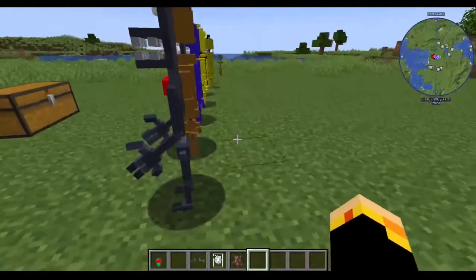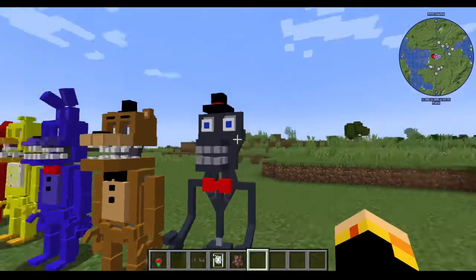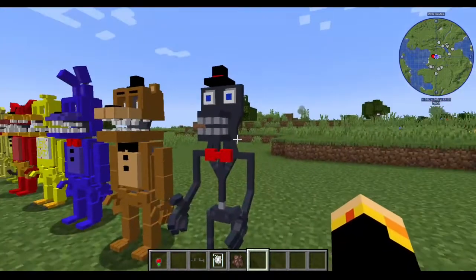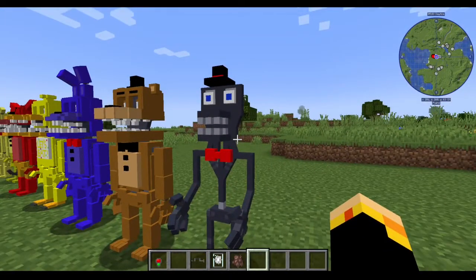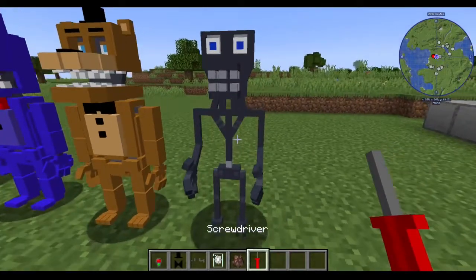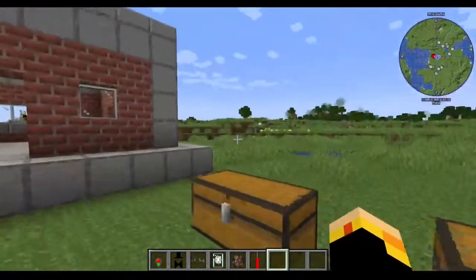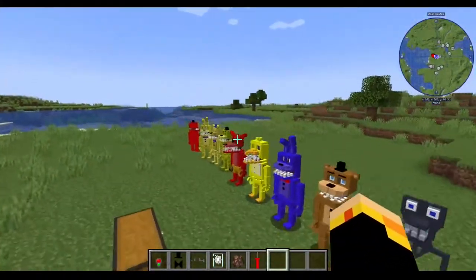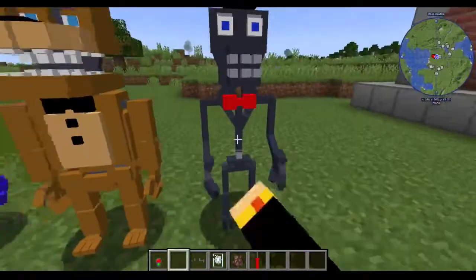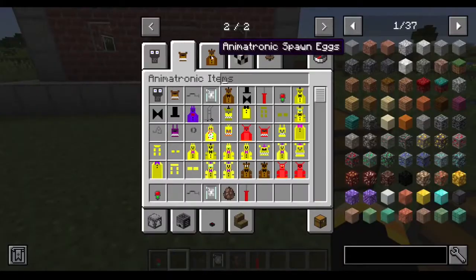Me and Enzer were messing around and saw an image someone had created of an endo with a bow tie and a hat on, and we were just like, we should totally make an animatronic based off of that. So we made Charles the Endo — he is fully functioning and has all of his stuff.